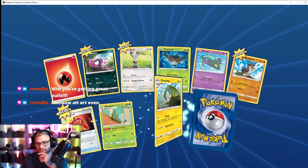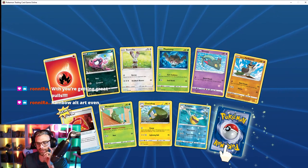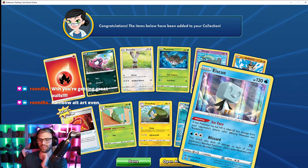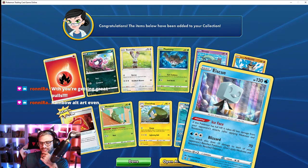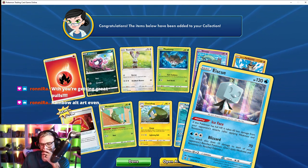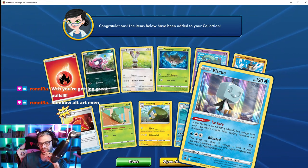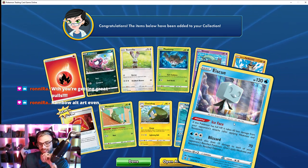Fire-type Farfetch'd. Hey, a Pelipper. Is this really a Pokémon? This is so random. It has like a frozen head — if that's what it looks like 24/7, that is an odd-looking Pokémon.